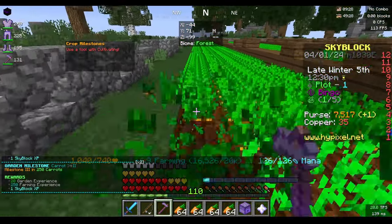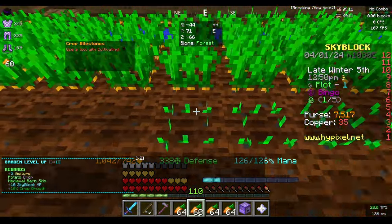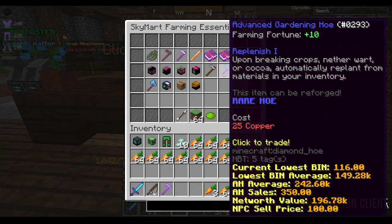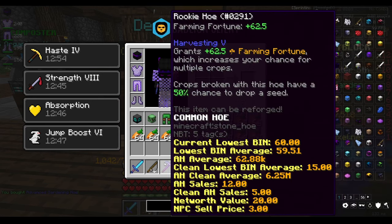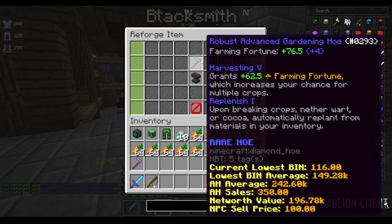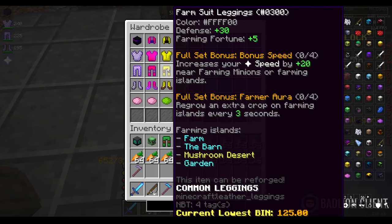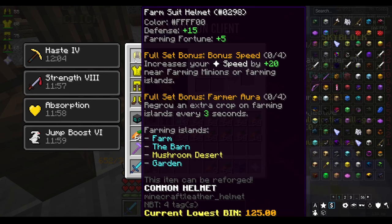There's garden level 3 — I have to plant all the carrots back. Crops are all planted again and now we can go to the sky mart and buy the replenish hoe. I also put harvesting 5 on the hoe for extra farming fortune. This reforge gives us an extra four farming fortune, and I'm also swapping to farm armor — made with 24 hay bales — which gives another 20 farming fortune.